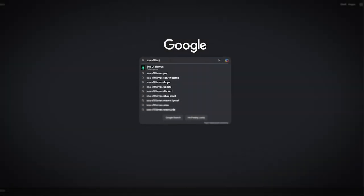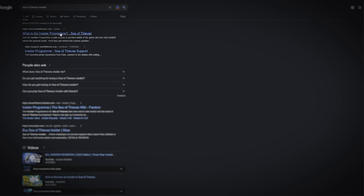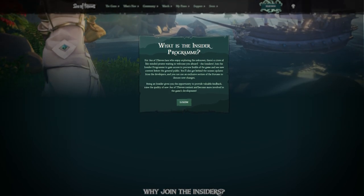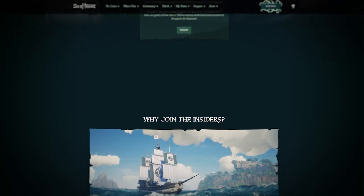First, it starts off by going to the Sea of Thieves Insider website and signing up to become an Insider. This means you'll have access to the unreleased version of the game and get to test the future updates. After signing up, you'll need to install Sea of Thieves Insider.